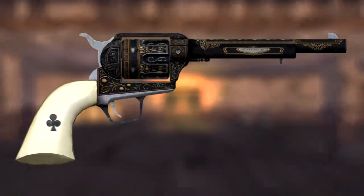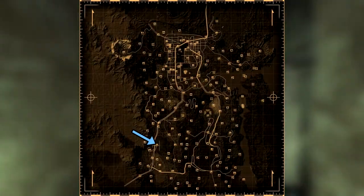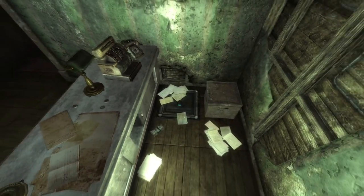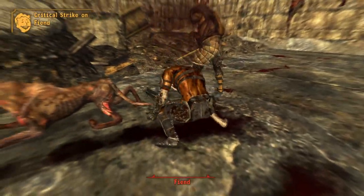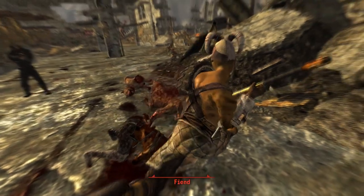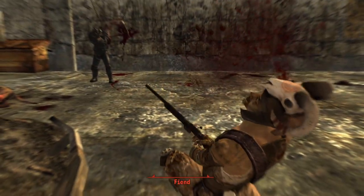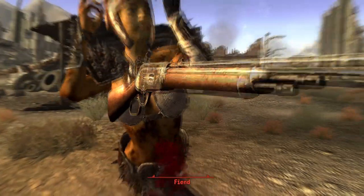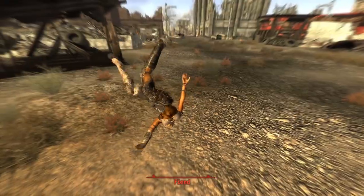Next up is Lucky. This is a unique version of a .357 Magnum and can be found at Novac. Head to the Bison Steve Hotel and into a small store section where inside a hard locked floor safe will be the weapon. Lucky has a damage and crit damage increase from 26 to 30. Its crit chance has been increased from 1 to 2.5, its AP cost decreased from 26 to 17, and its spread decreased from 0.5 to 0.3. However, the weapon weighs half a pound more, from 2 to 2.5.